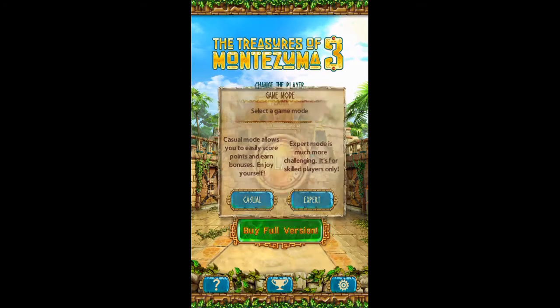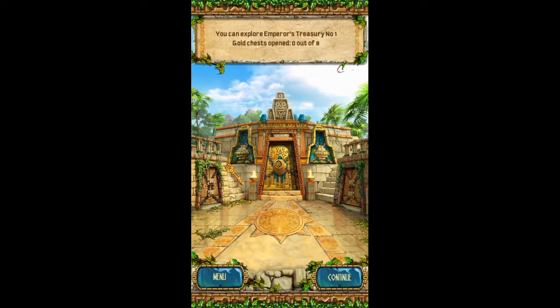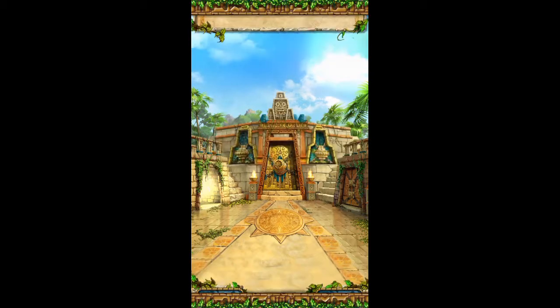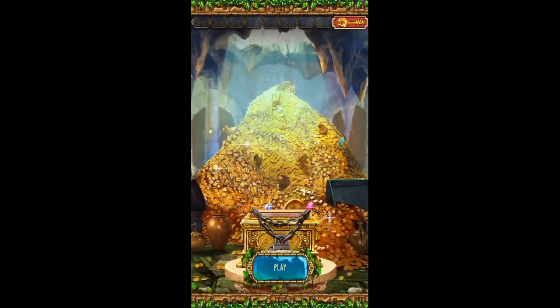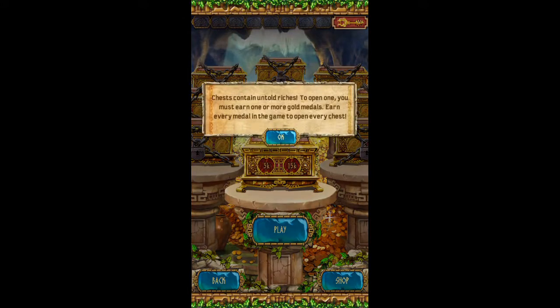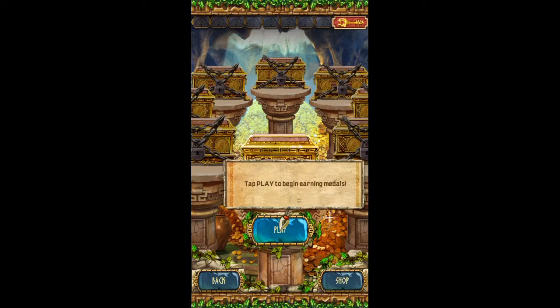Let's try casual mode. You can explore the emperor's treasury — number one, gold chests opened: zero out of eight. This is Montezuma's palace. The treasures of the ancient emperors are hidden behind that door; find all of them. Chests contain untold riches — to open one, you must earn one or more gold medals. Earn every medal in the game to open every chest. Tap play to begin earning medals.